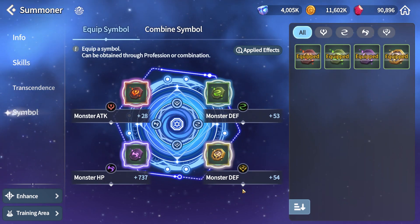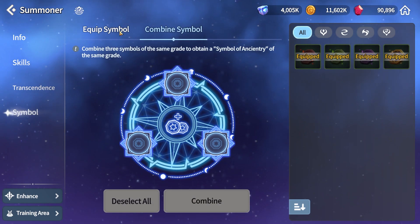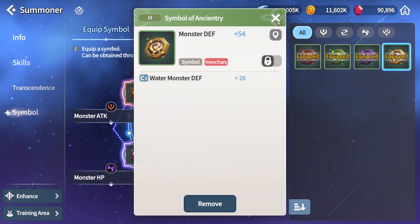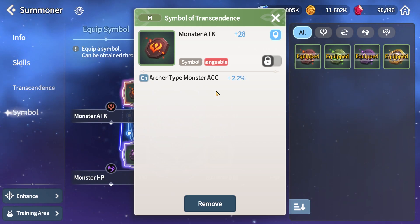I got three of these: monster attack, monster defense, monster HP. Then I combined another three into this one — so basically when you combine red, green, and purple ones, you get this orange symbol called ancient tree or whatever, and that one goes in the fourth slot. These seem to have substats as well, which are very similar to artifacts from the base Sky Arena game.